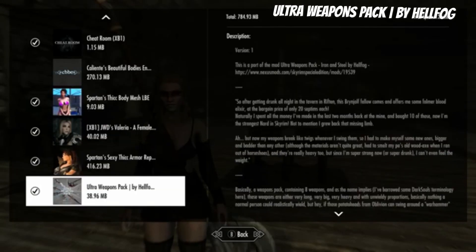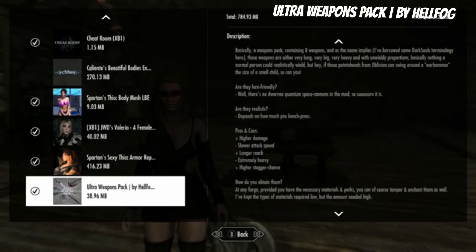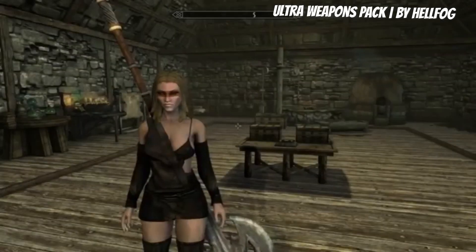Hi everyone. I'm looking at this interesting thing called the Ultra Weapons Pack. This adds 8 weapons to your game. We crafted some in the smithing forge. They are iron and steel — 4 in each section. They can be enchanted and upgraded and all that kind of good stuff. I'm just going to show them off.